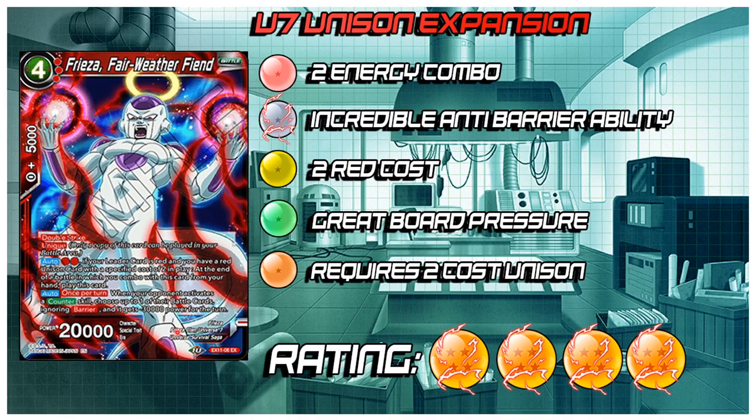It's insane — it gets through Barrier and you choose the target. This is the anti-Topo card, in my opinion, which is good — more counters to Topo the better. You play this card down, combo with it, and if your opponent Topos, you just KO the battle card. It makes people think twice about using counters because you're forcing them to drop a card from hand to counter, and then forcing them to drop a card off their board. I give this card 4 stars — an amazing card. You're going to want to run 4 of these. It's normally just a 5k combo which is great, but if you want to play it out you can pay 2. You have the choice. This is a really good card.